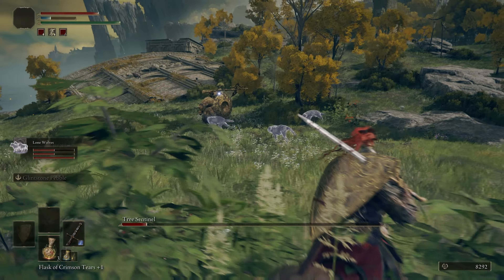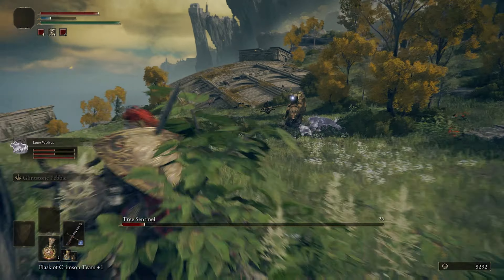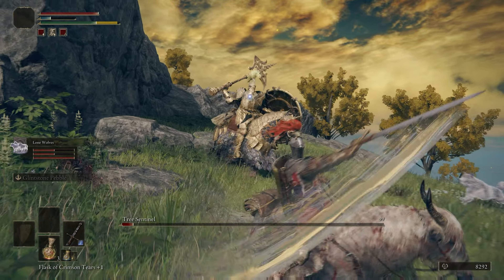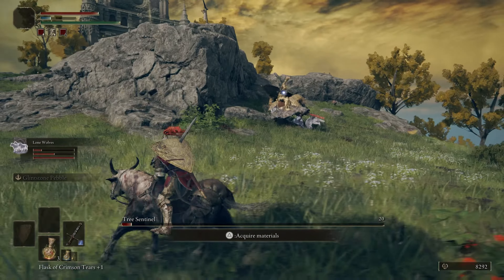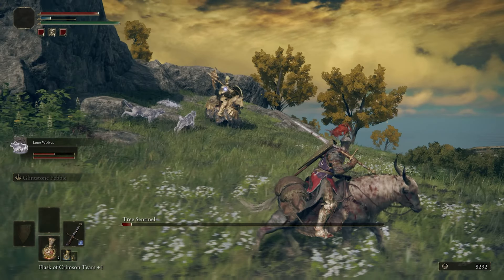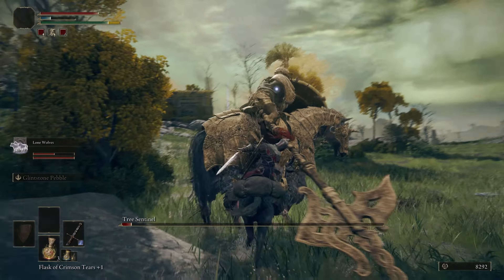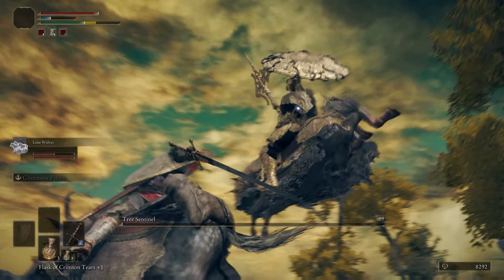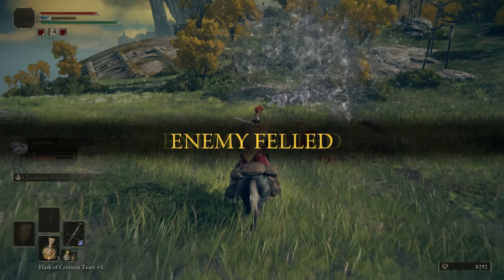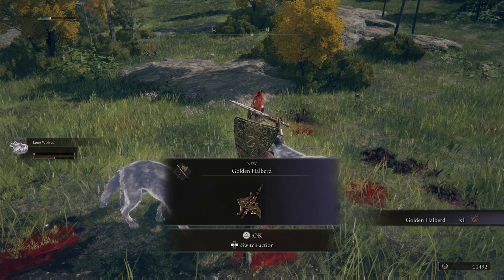My wolves do nothing much, but I heard if you go to the Roundtable you'll eventually be able to upgrade your ashes — I'm nowhere near that yet. But my little wolf pups are doing their job. That should have killed him, but the pups did it. And that's it — Golden Halberd!